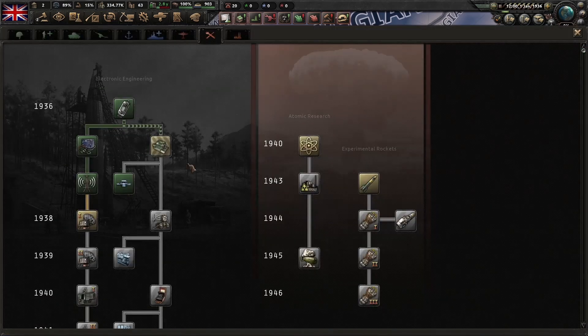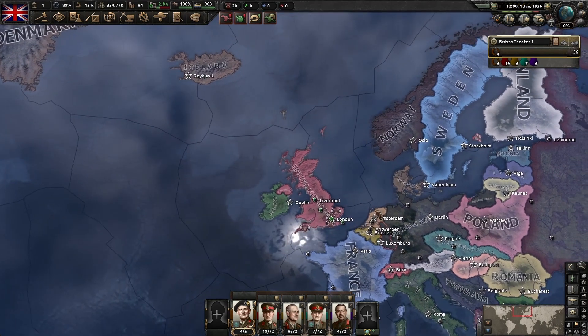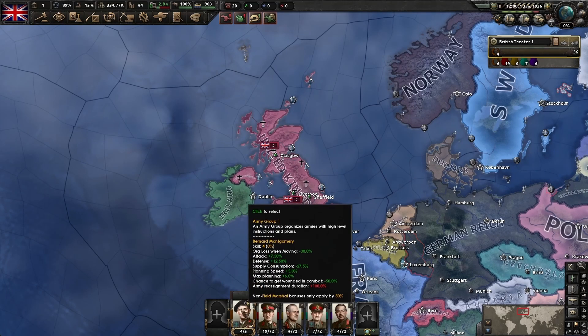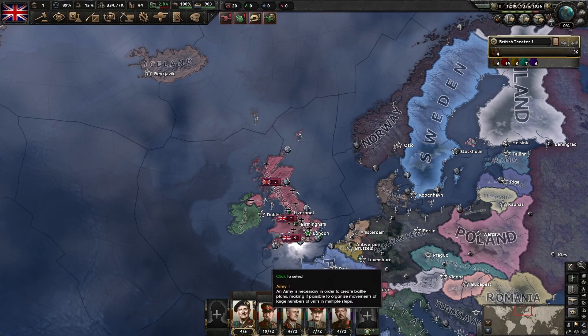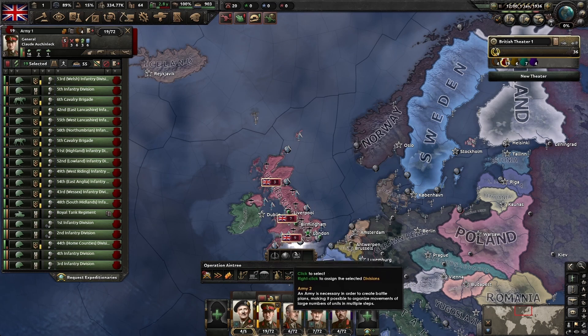I'm aware of the one-division training exploit - you can certainly do that, but there are disadvantages and I won't cover it here. One thing I would say: do not exercise expensive divisions. I don't want to exercise the Royal Tank Regiment full of light tanks because light tanks are expensive and wasteful to wear down in training. I'm going to set these regular divisions to only train up to regular status, then stop. The colonial divisions that only have infantry equipment can actually exercise in perpetuity since it just costs a little infantry equipment.